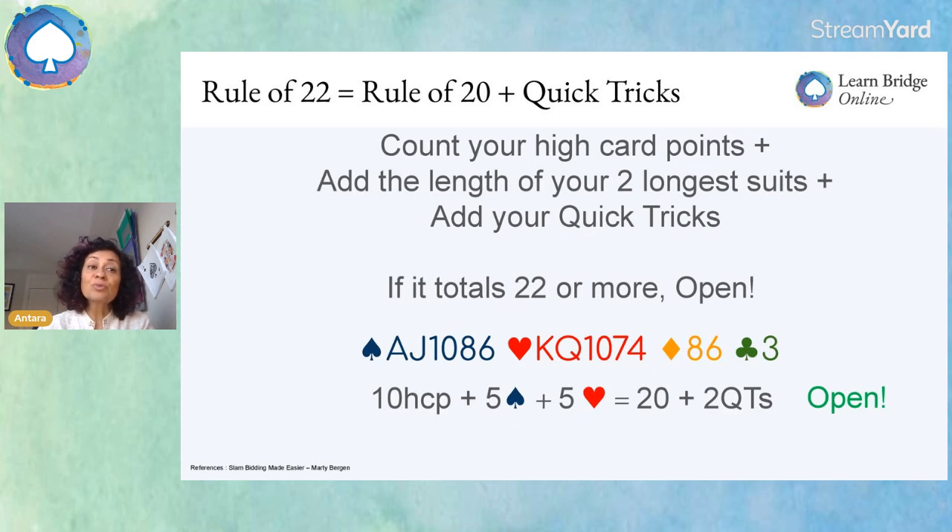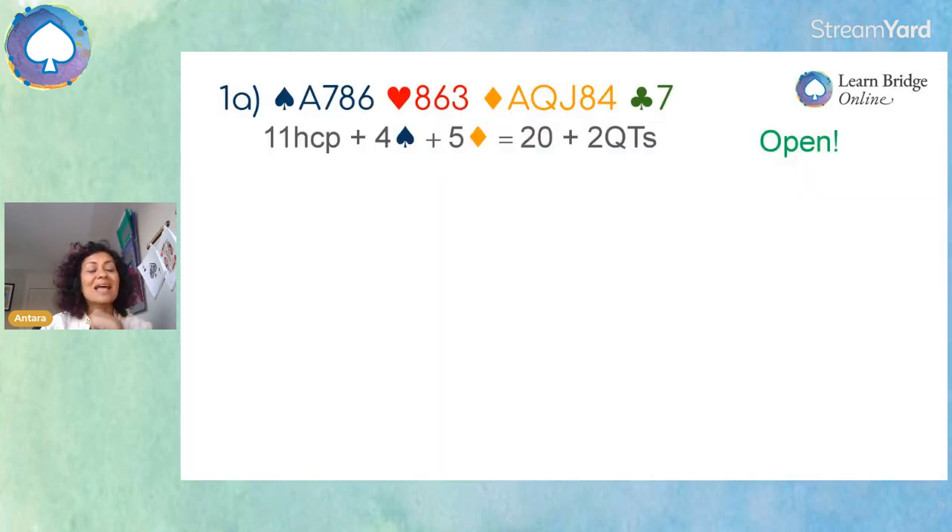Let's take a look at what Rule of 22 means. Now that we know the Rule of 20, you take the Rule of 20 — you count your high card points, add the length of your two longest suits, and add your quick tricks to it. If you've got a total of 22 or more, go ahead and open. Looking at that example, we've still got 20 high card points. We've got the ace, which is one, and the king-queen of hearts, that's equal to another quick trick. That's two quick tricks — we can open because that totals 22. It makes good sense: you've got good enough honors, and it's going to allow you to win.